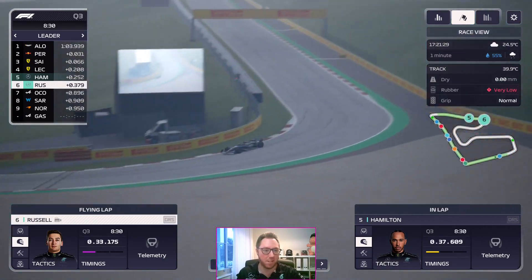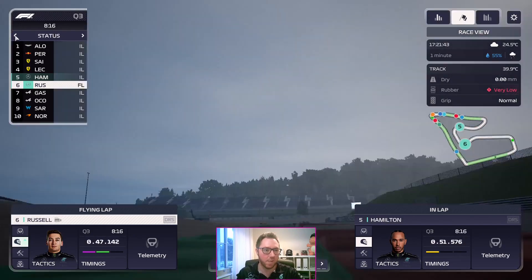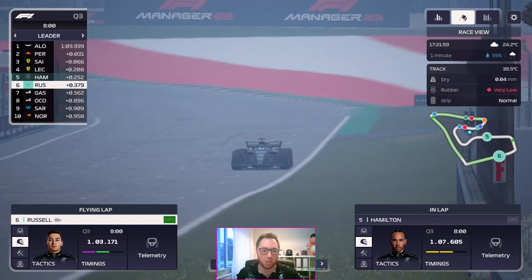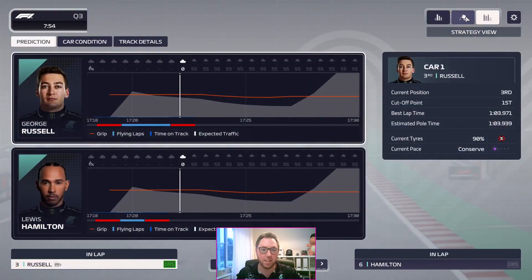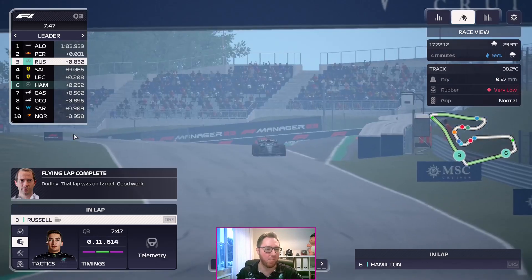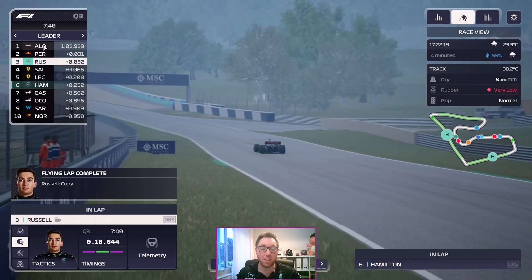Russell does a purple first sector. Alonso's on provisional pole. Are they on flying laps? They're all on in-laps. Russell, I think, is about to go to the top of the times. We're following George — and he goes third. It's actually starting to rain. Russell in third there. Where's Verstappen? Verstappen didn't get through — I completely missed that. Max Verstappen didn't get through, and Fernando Alonso is on pole position.